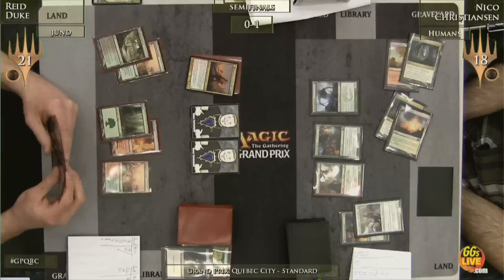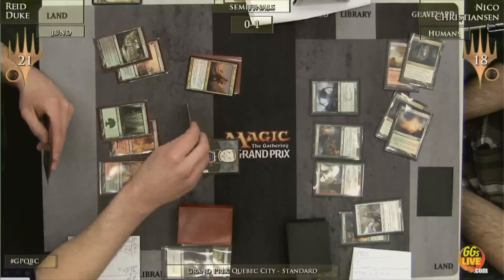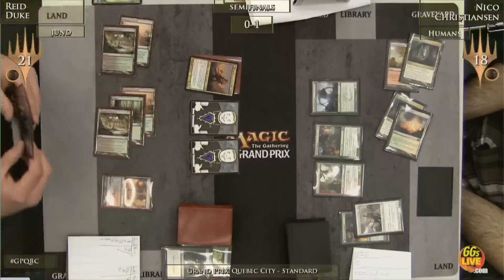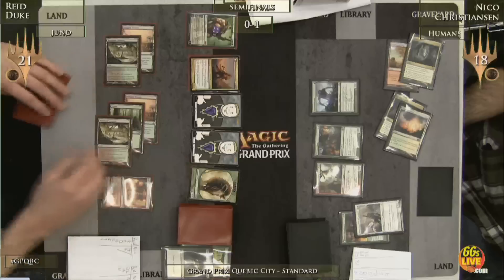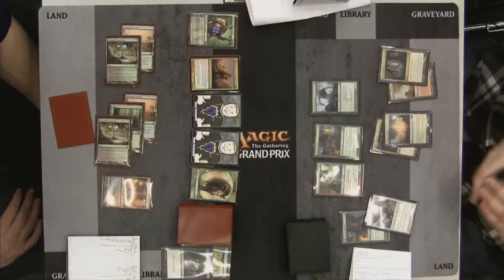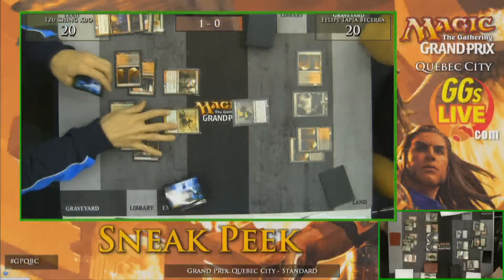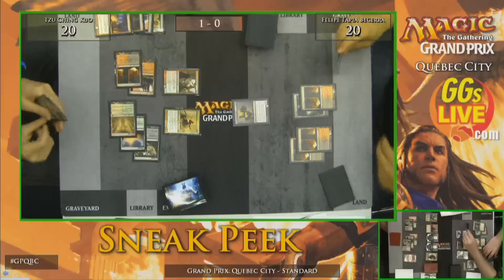Reed is in a pretty strong position — he lays Garruk Primal Hunter, has his Huntmaster, and has tokens aplenty, with only one card for Nico Christensen. We might take you back to the other semifinal right now and keep an eye on this one. You'll see game three, and certainly if Christensen fights his way back we'll give you that. But right now, let's look at Su Chin Kuo.